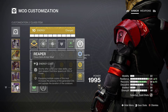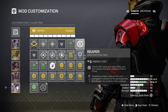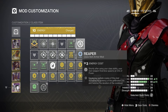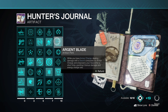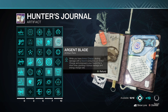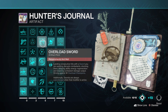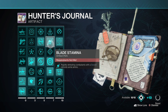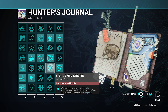For the class item, we have Reaper and Time Dilation — Time Dilation extends armor charge duration, and Reaper creates orbs when you activate your class ability, which happens frequently here. For the artifact, we run several sword perks: Argent Blade for extra damage against tougher targets the arc soul can't handle quickly, Overload Sword for overload champion stunning, and Blade Stamina which refunds ammo on kills. Galvanic Armor is essential for that Amplified damage resistance.